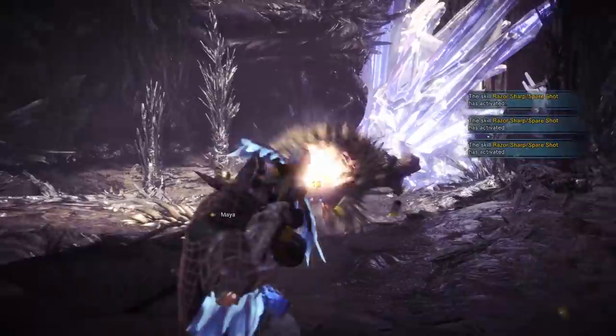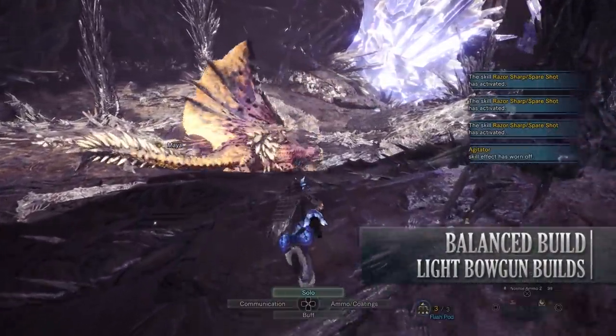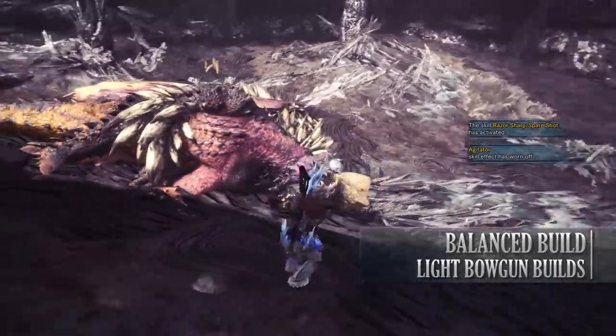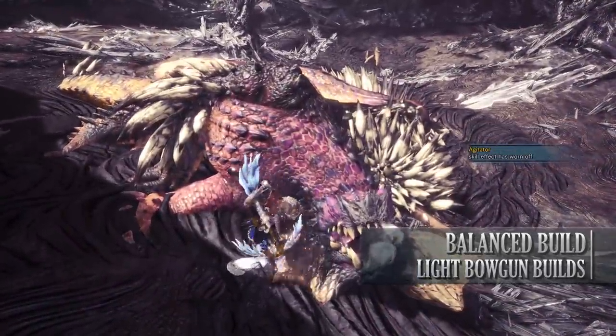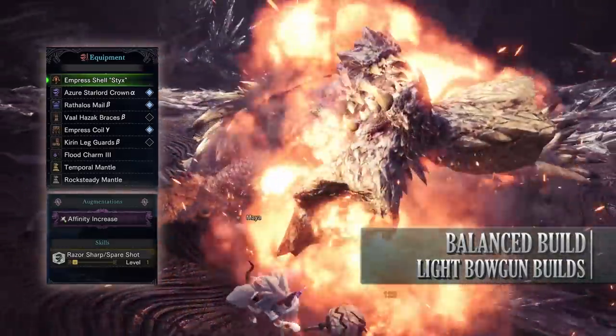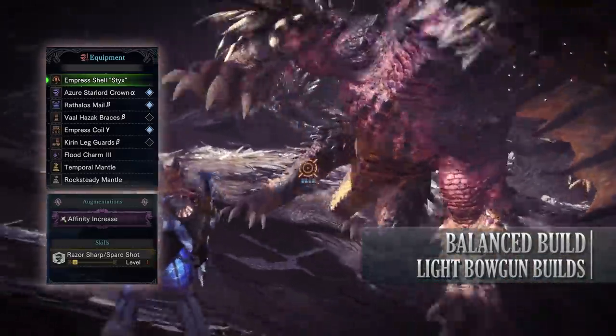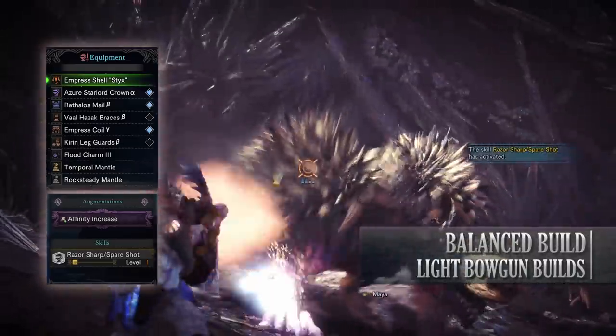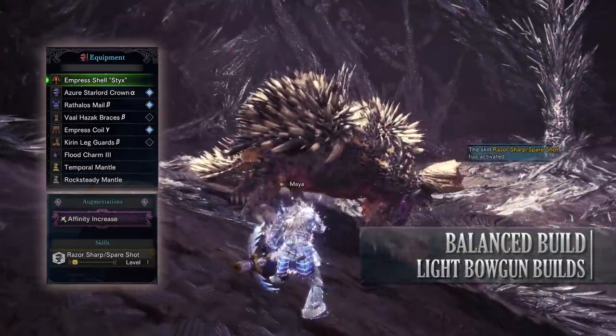Let's move on to the next build which is the Balance build as I call it. This combines a decent amount of DPS with high survivability and a vast variety of ammunition types. For this you'll need the Azure Starlord Crown Alpha, the Raffalos Mail Beta, the Vaal Hazak Bracers Beta, the Empress Coil Gamma, Kirin Legguards Beta, and for the charm it all depends on what monster you're going up against.